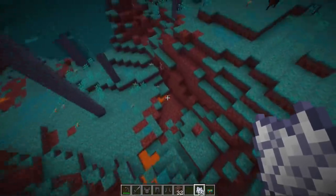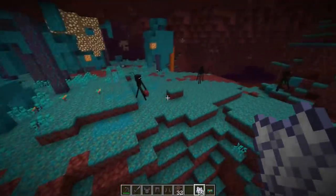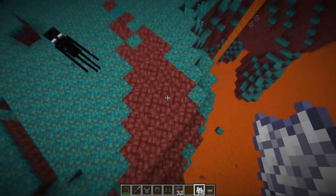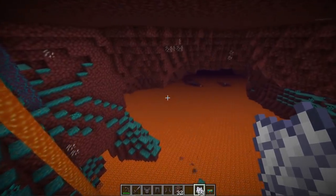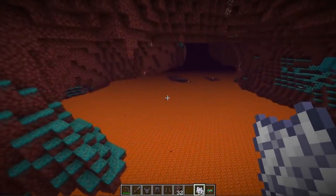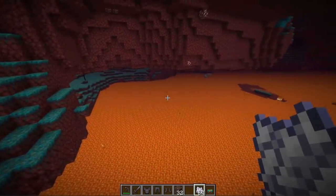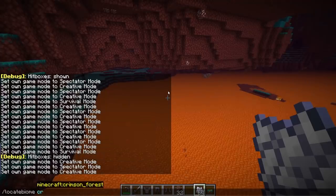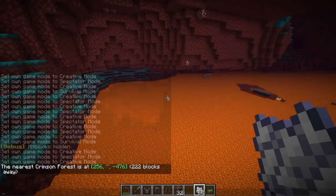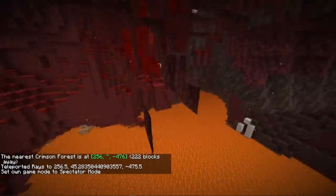They also did some other technical updates. They changed the way the Nether is called — the main Nether biome is now called Nether Waste. They also made shipwrecks and ocean ruins less common so that you're actually more excited when you find them. They also added a new command: Locate Biome. So if you're looking for a particular biome, like the Crimson Forest, it will tell you where the nearest one is. Very useful, and you can do this in the overworld as well.